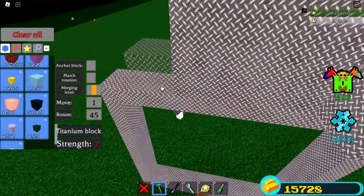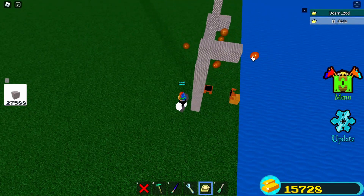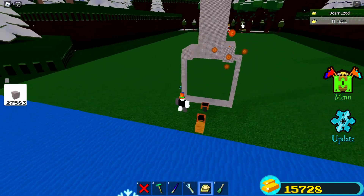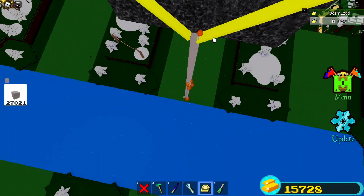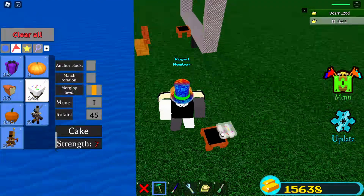After placing your chairs, build some railings so you don't fall off — put two blocks on each side and scale them up a little bit. Make sure you don't scale into the ocean or it will glitch out. Cover the entire track, then place another chair and put a cake at the edge of it — this is going to be your main glitching part.